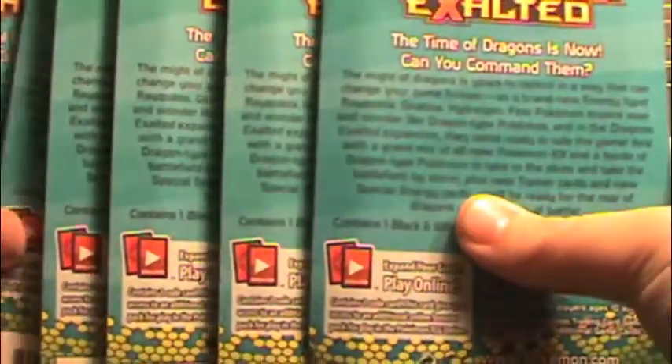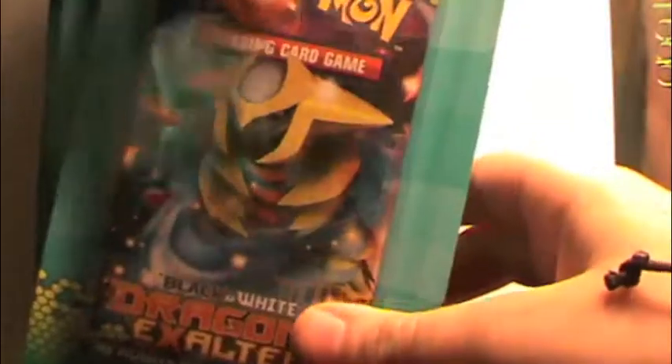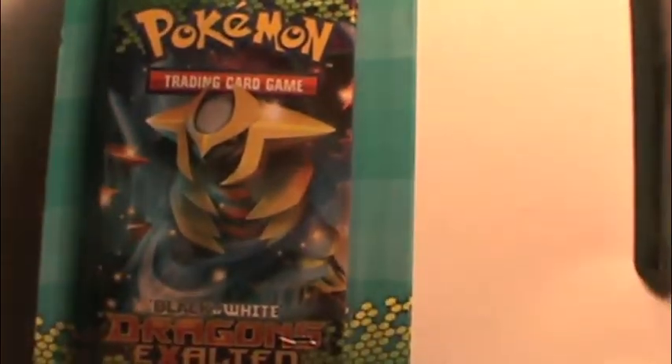Hey guys, today I'm going to be opening six Dragon's Exalted packs right here. I'm going to unpackage them, and these packs were provided by Yen Anaker, aka her name is Jenna.